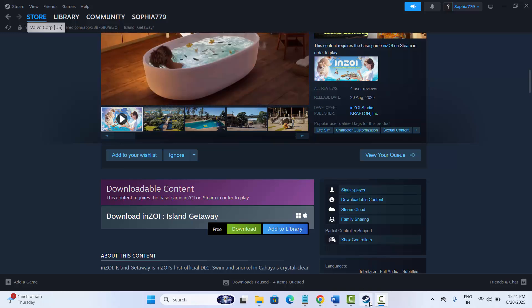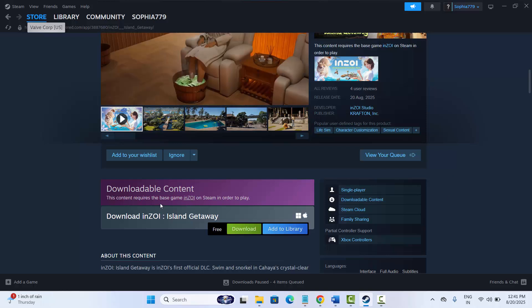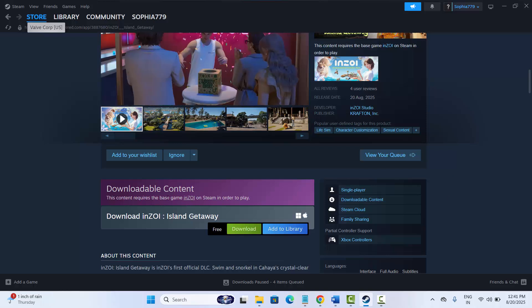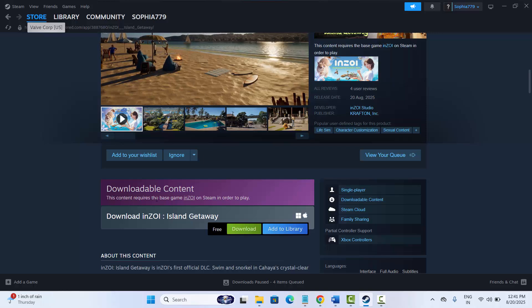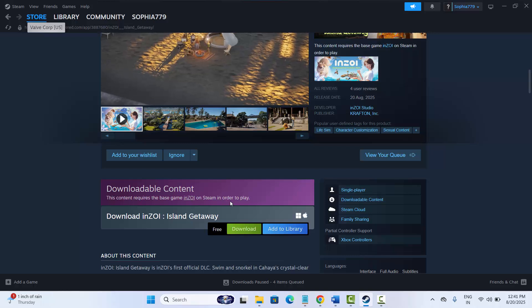Before you go to the solutions, it's mandatory to download the base game on your Steam. So make sure you download the base game, InZoi, on your PC, and after that you can play InZoi Island Gateway.